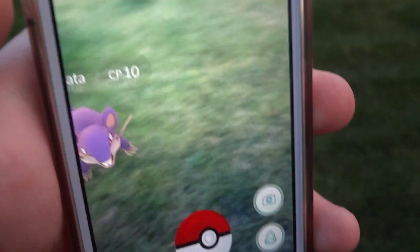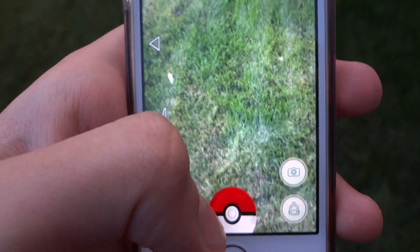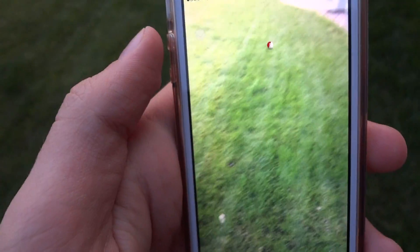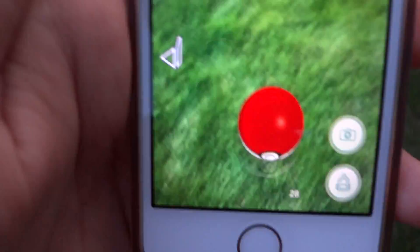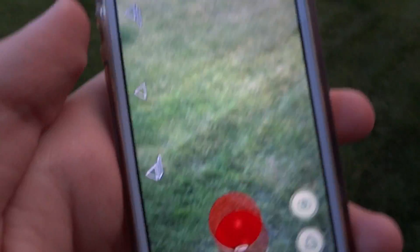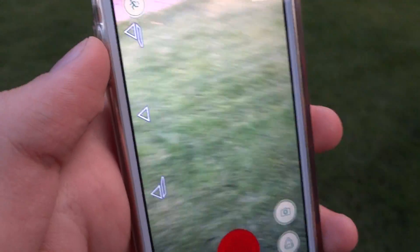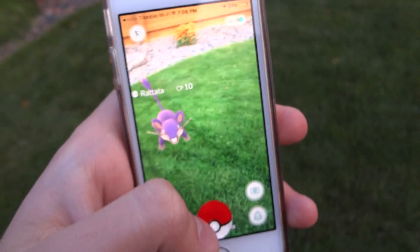If you have a Pokemon such as Rattata or something like that that's gonna be harder to catch, you can see that you have Pokeballs right here. If you just throw them straight, there's a very small chance that the Pokemon will actually be caught depending on what level it is. As you can see right here, we have the Rattata.